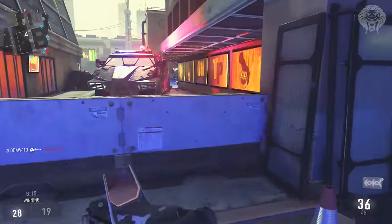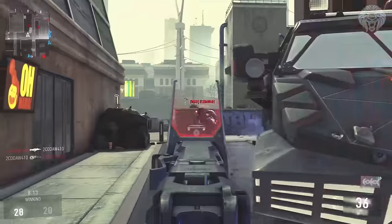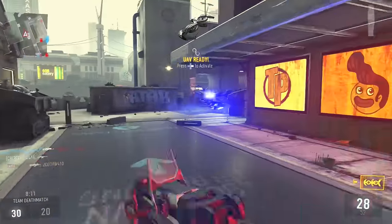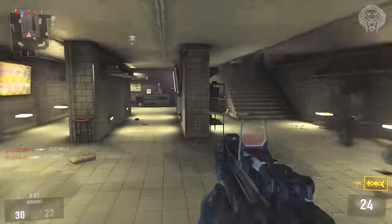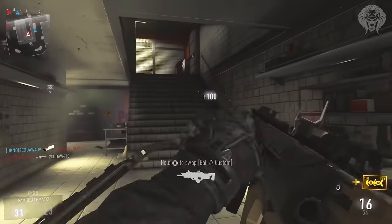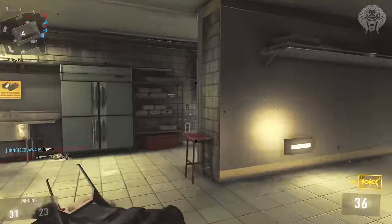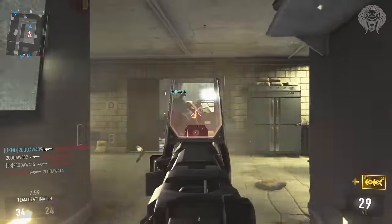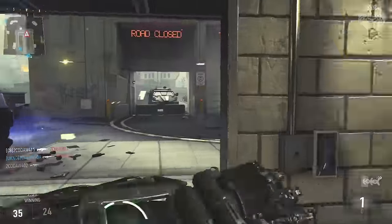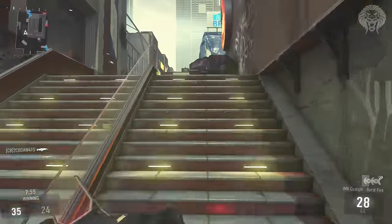Urban was just complete absolute mayhem — so many killstreaks, so many players coming from all angles. There's a lot of verticality with the two buildings as well. It's kind of a symmetrical design with two main buildings very similar to Nuketown looking at each other, with windows that you can snipe across. You can also look into the left and right side, and there's a choke point on the stairs on one side where a lot of people tend to hang around.